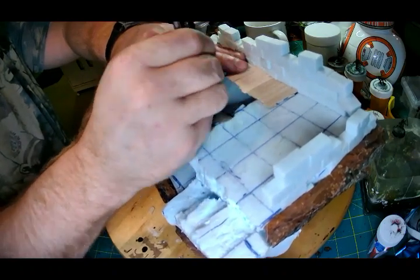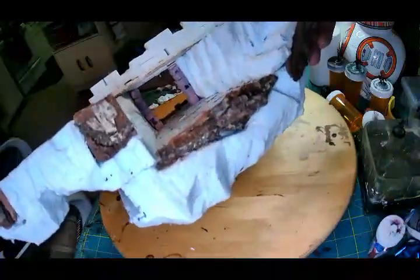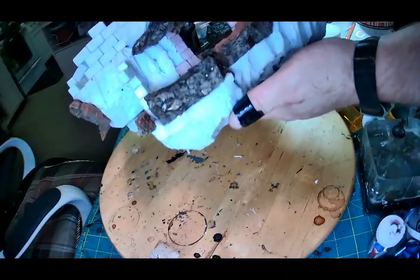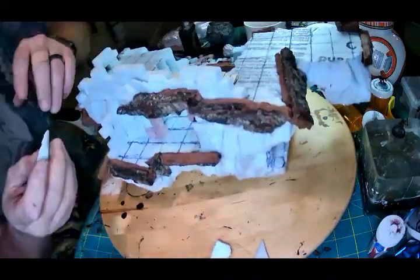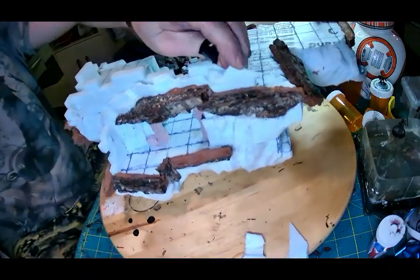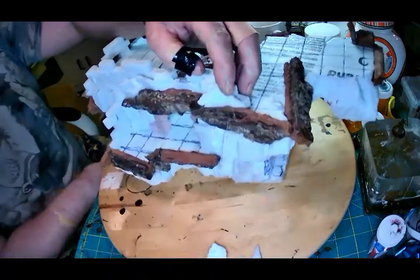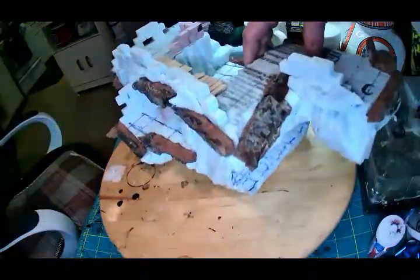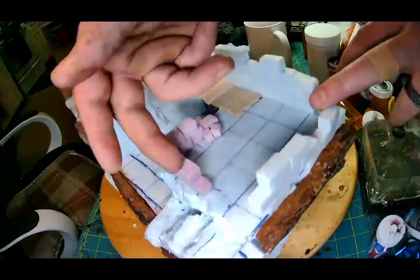Remember, it doesn't have to be perfect — this is your thing. I put some bricks on the inside where the old doorway might have been, just to give it some extra detail. Any open spots between the bark and the styrofoam, I grab some random chunks and jam them in there to make them look like rocks jutting out, covering up all those holes. I added a little bit more bricks on the back there too.